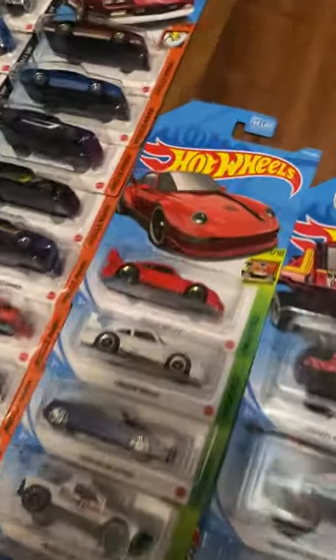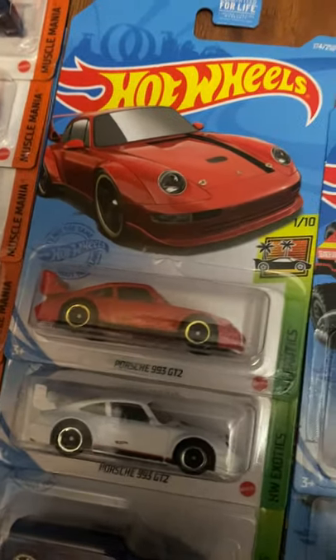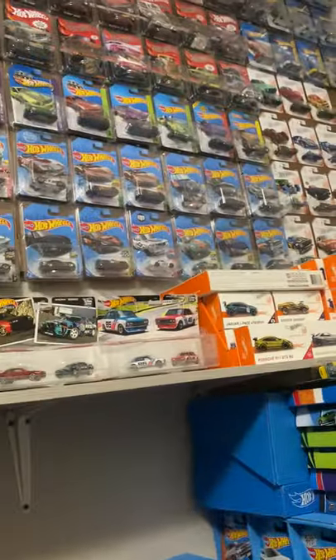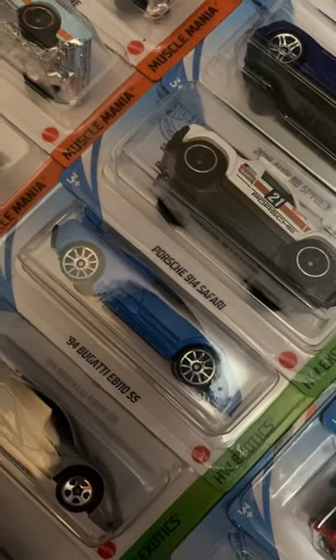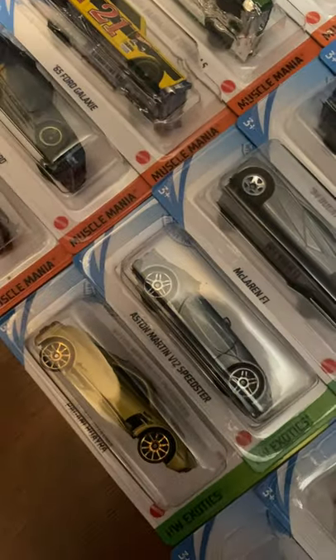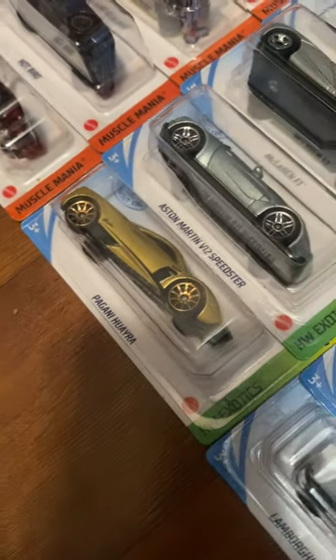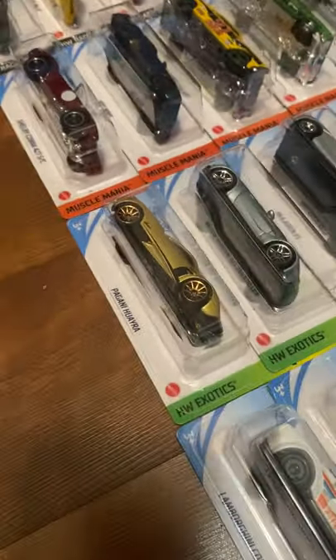Next up we have Exotics. Porsche 993 GT2 in red to white. Audi Art Spider — I have that super up there. Porsche 914 Safari. '94 Bugatti EB 110 SS. McLaren F1. Aston Martin V12 Speedster. And the Pagani Huayra — I need the ID chase for that one. As of right now there's no ID chase for the A case of 2022 — they might be stopping that for now.